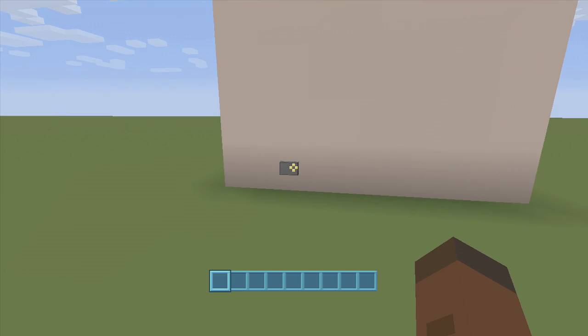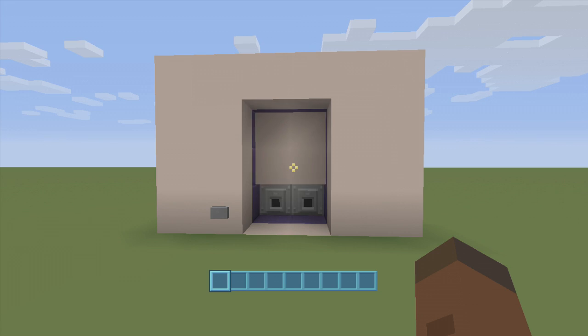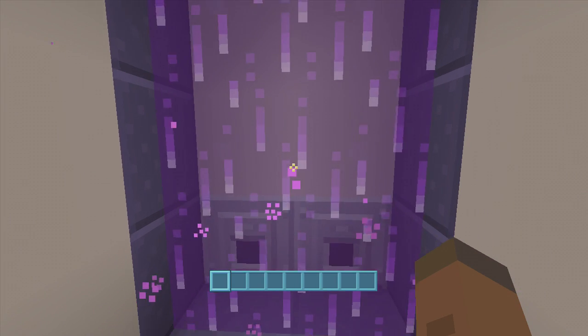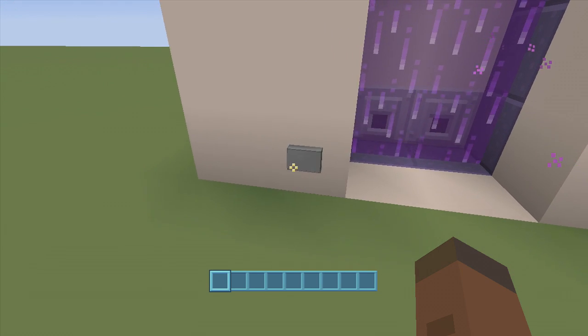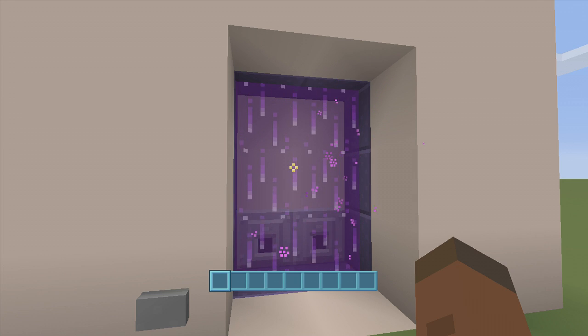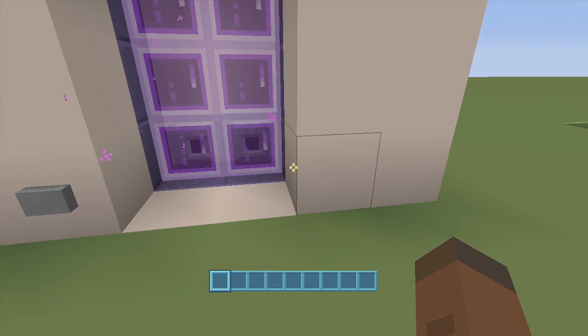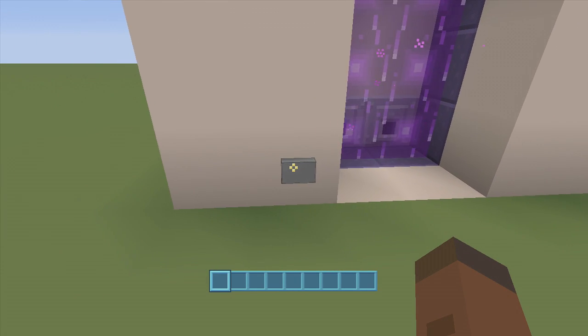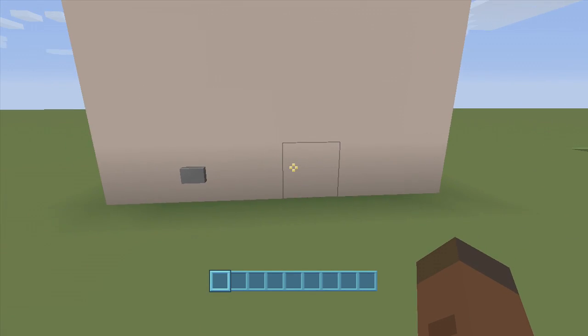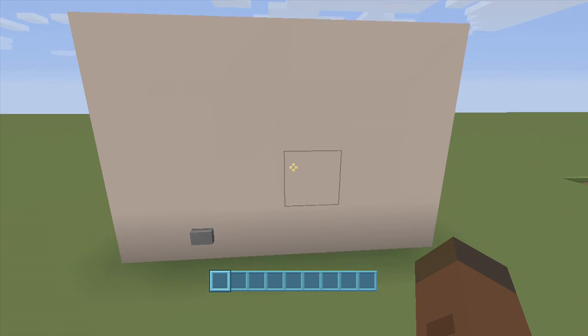When we click this button, our nether portal opens up and turns on so we can go into the nether. When we come out of the nether and want to turn it off — so we don't have to hear those chainsaw noises and don't want to see an empty portal in our house — we just click this button and our portal turns off and is completely hidden behind the wall.